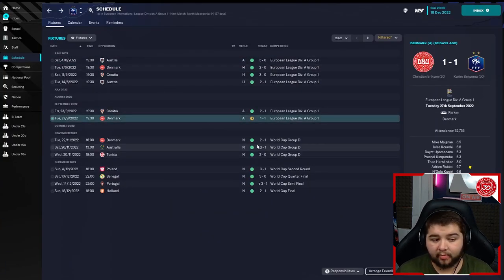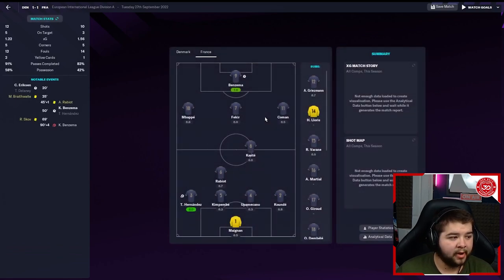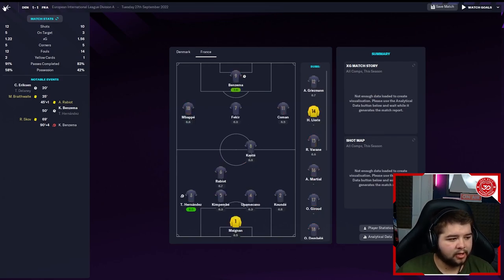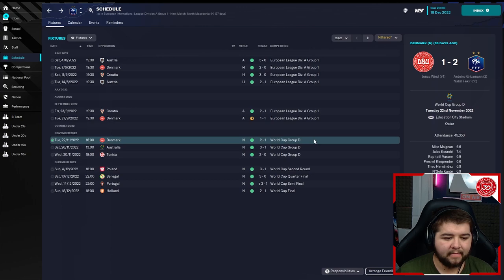The most disappointing result would be this 1-1 draw against Denmark in what was a game which I think we should be winning. We had more shots in terms of XG, we had better XG, but it's just one of those games which we should be winning. It's a very difficult team to play when they do play five at the back, so negative. It is going to be a disallowed goal from Karim Benzema in the 94th minute after he equalises in the 50th. However, we do get a little bit of revenge on them in the World Cup Group D in what was a 2-1 win.